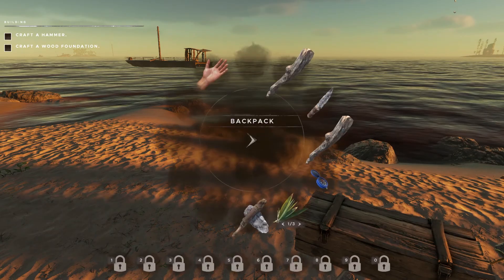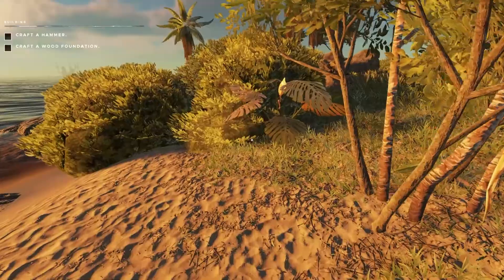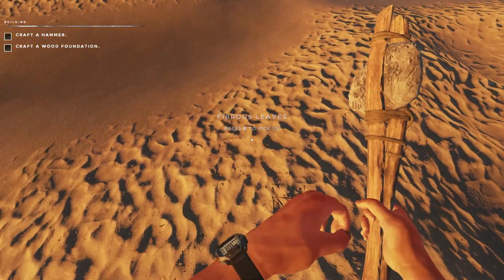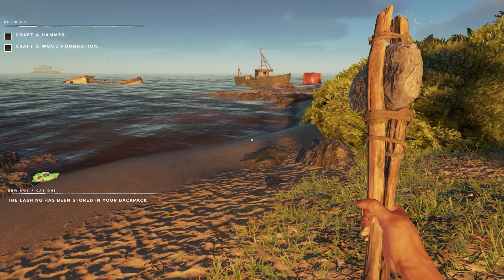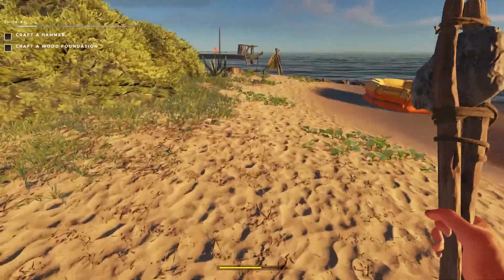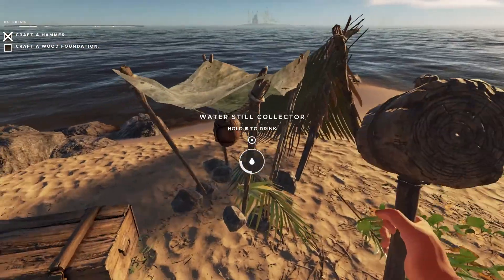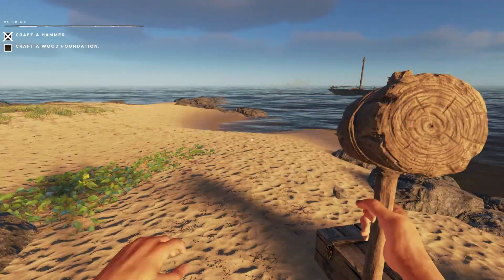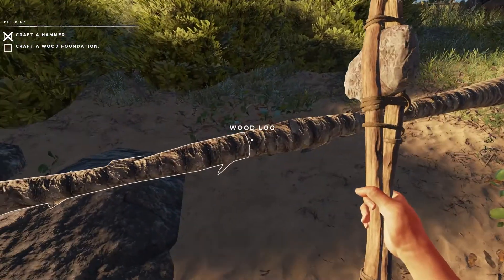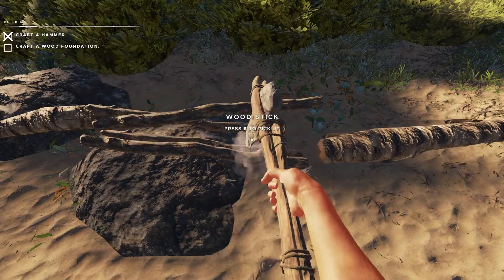I need one more fibrous leaf for the hammer — could be an issue on this tiny island. Oh no, here we go — make that lashing. I'm just missing two rocks, which I've got back at base. Not much of a base, but early days! Give me a hammer, give me that water. Water's looking okay.